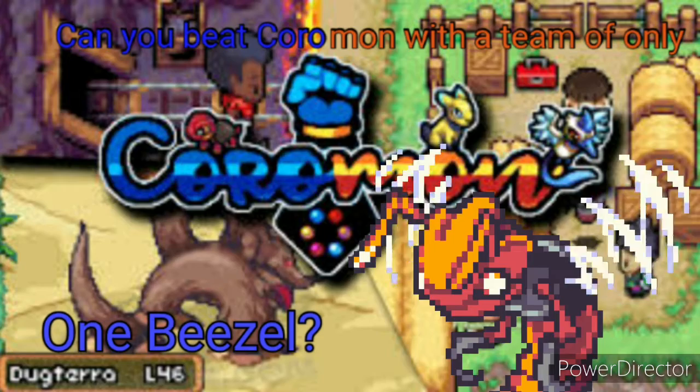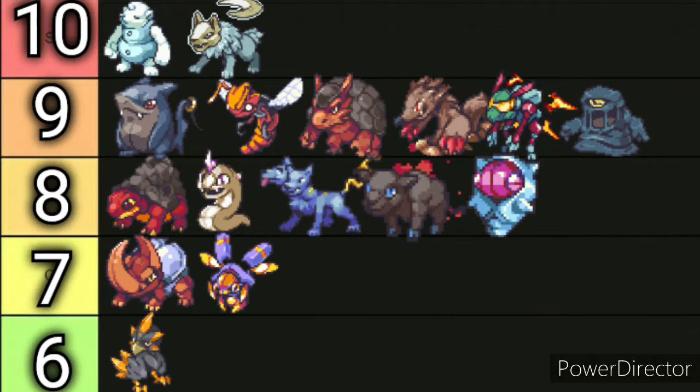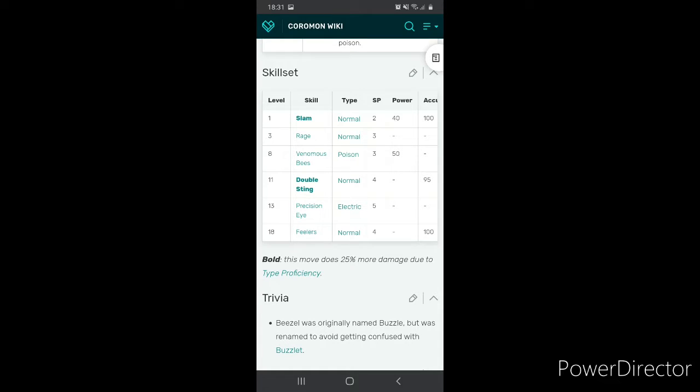Hello everyone and welcome back to another video. The game has blessed us with a new challenge: how easy is it to beat a common demo with only one Bezel? Bezel is really OP — you have Rage for more attacking power, Precision Knife for some more evasion boosting, maybe even Poisoning Vodka with Venomous Bees and Fillers.